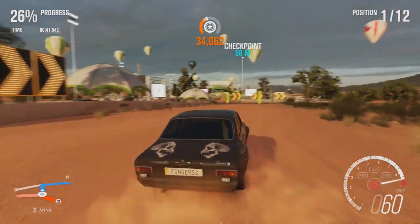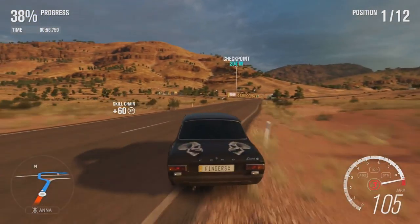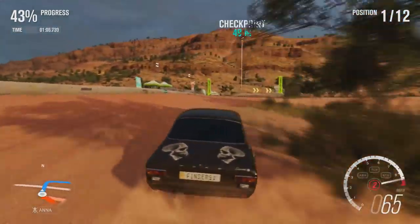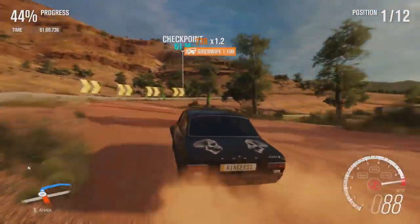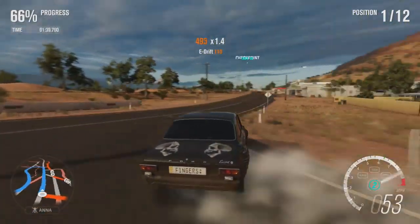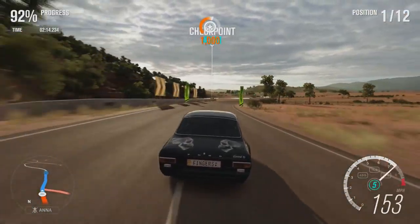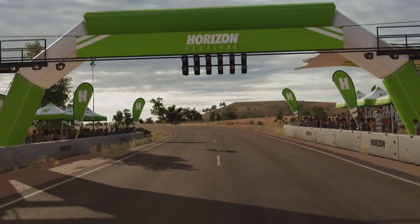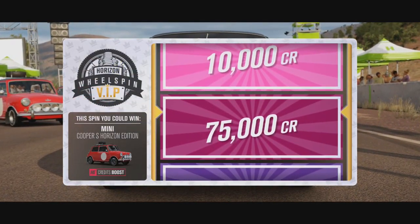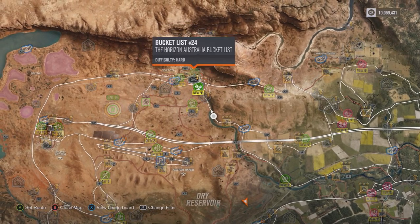I'm going to increase the difficulty even more for the next one, because we still need more of a challenge. Although this is quite insane and ridiculous — which is the point of this series — it's not handling too bad. The speed is more than enough. Sweet little drift around there. They are so far behind. I'm going to put my difficulty up to unbeatable for the next one because nothing is matching the speed of this. A bit of a patch of water before the finish. 8,000 XP. Mini Cooper S Horizon Edition — that'll be a cool thing to get. But I'll take 150k any day. I'm going to find one more of those to do, because that is a good race for a car like this.